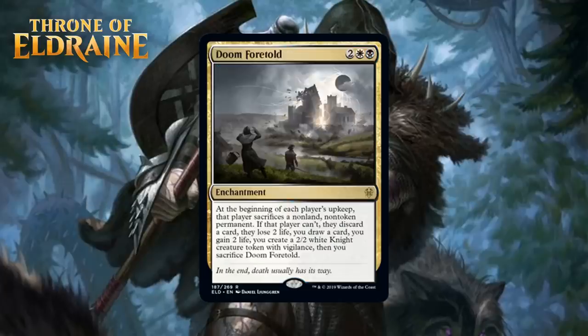Next up, we have Doom Foretold, which for two generic, a white and a black, is a rare enchantment. At the beginning of each player's upkeep, that player sacrifices a non-land, non-token permanent. If that player can't, they discard a card, they lose two life, you draw a card, you gain two life, you create a 2/2 white knight creature token with Vigilance, then you sacrifice Doom Foretold.